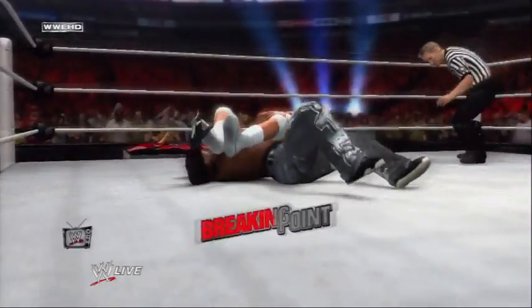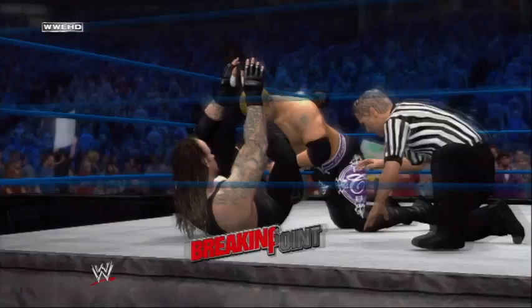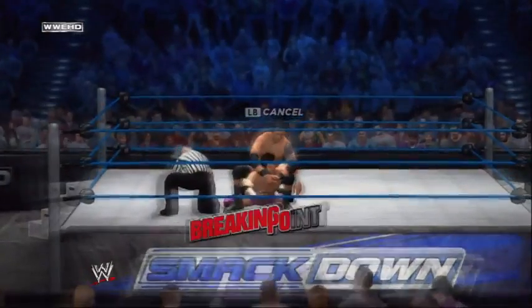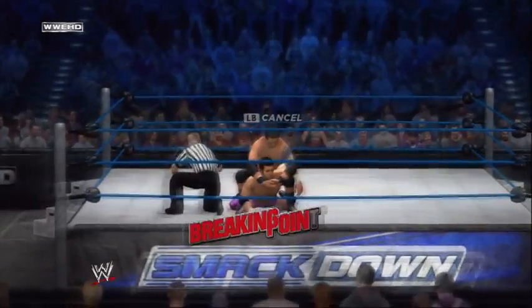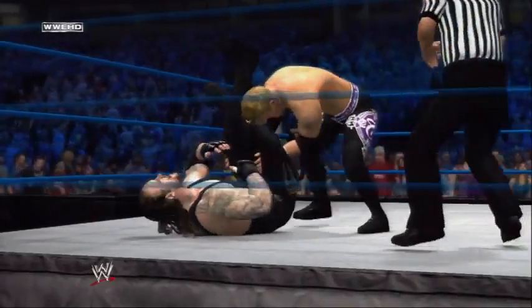A brand new Breaking Point submission system puts you in position to make a WWE superstar tap out. The new tug of war style mini game puts you and your opponent in a competitive battle for victory. Opponents can try crawling to the ropes for a rope break or attempt to power out.